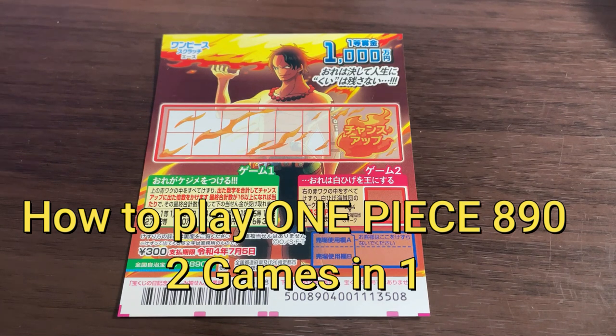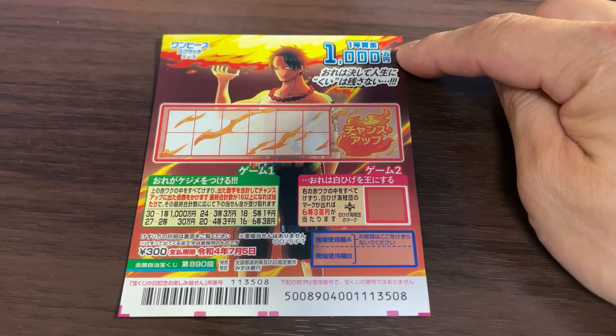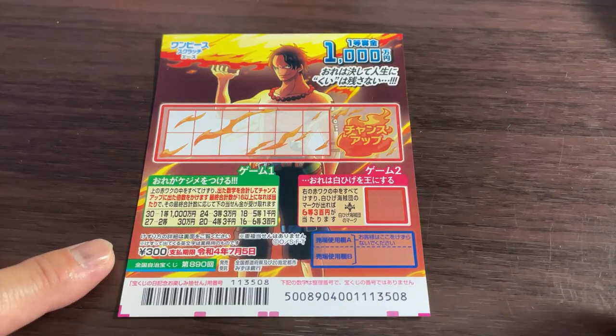I just picked up this new Japanese scratch ticket called One Piece Scratchy Ace. It's a Zenkoku Jimeji for drawing 890. The jackpot is Isenmanen. A ticket costs 300 yen.